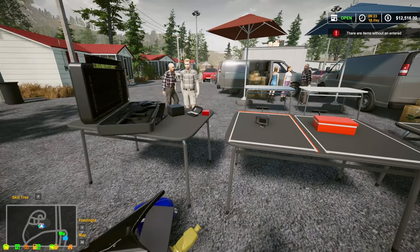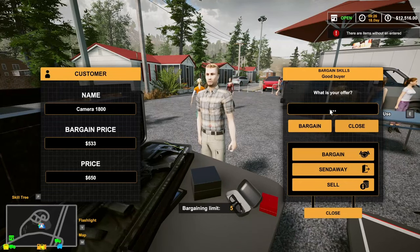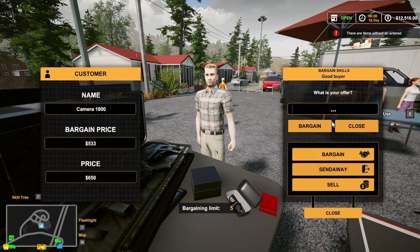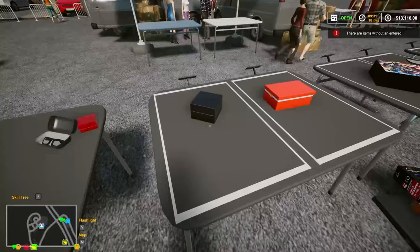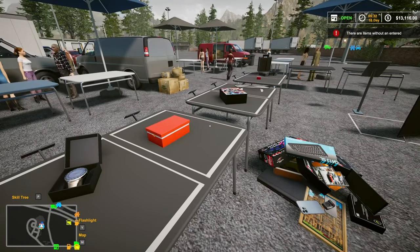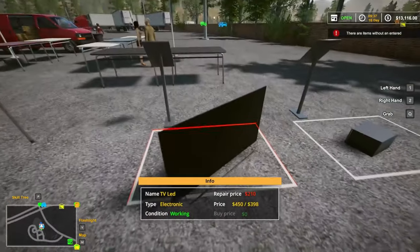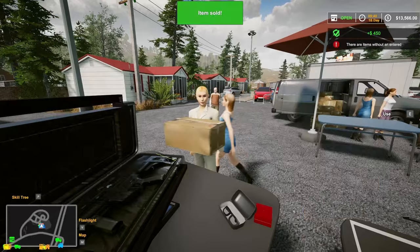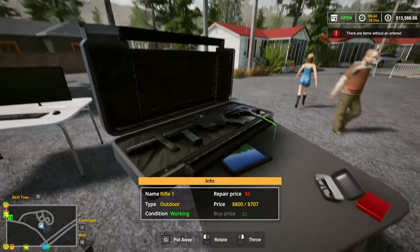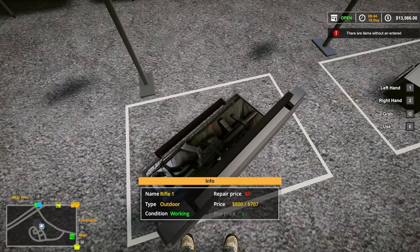I wanted $400 for it and they tried to give me $320 — that's a lot of difference. They offered $600 — that's a good deal! $170 watch. Somebody's coming for the $450 TV — nice, thank you. Let's go put the $800 rifle on the table.